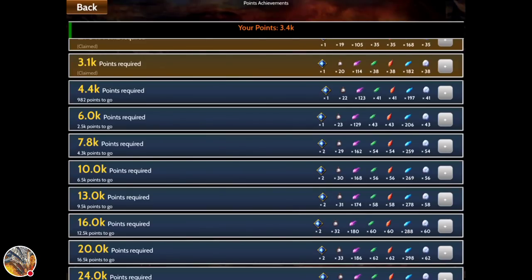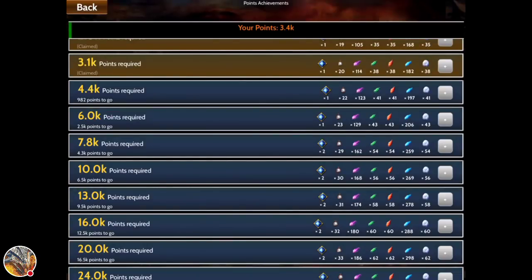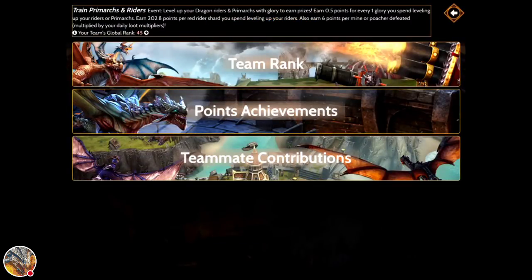Atlas is so nice because look at how many speed-ups you get — it's crazy. You actually get a ton of 1-hour speed-ups, and I've heard events have 12-hour speed-ups as well. So if you need speed-ups, these events are really, really good. There are different types of events, just like in-game. This event in particular is 'Train Primarks and Riders' — level up your Dragon Riders and Primarks with glory to earn prizes. Earn 0.5 points for every glory you spend leveling up your Riders or Primarks.